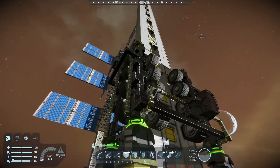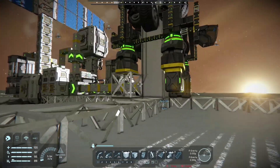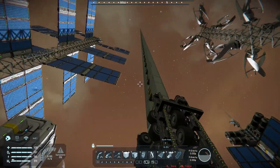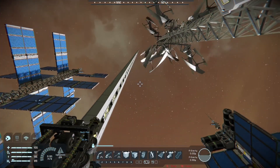This is my space elevator. It's not very big in cross-section, but with Space Engineers, if you want to keep your PCU down, it kind of helps to build thin.